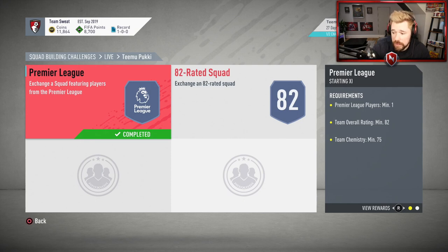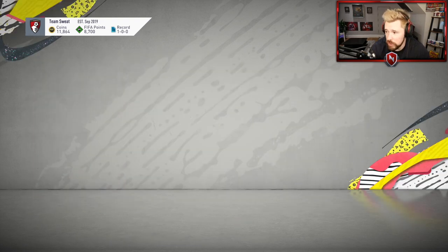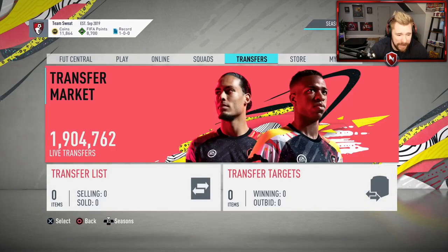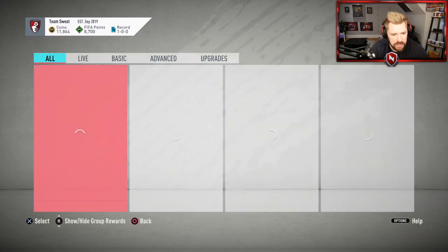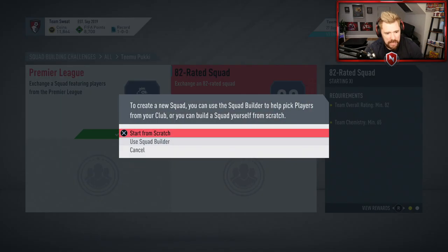According to Futbin, Miranda is 17,000 coins, which is really, really cheap. What we're going to do is go purchase some of these players because they are really cheap right now. Using Futbin is never really the best way about doing things because they're going to get more expensive because of Futbin, but we basically just need an 83, which we've got, and then a whole bunch of 82s. For this one it's actually even less chemistry required. Let me go and have a look if I can do this.